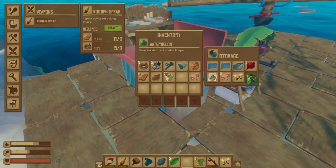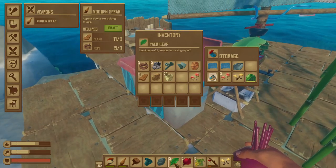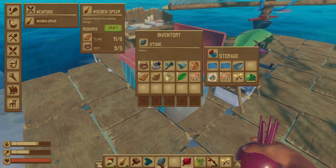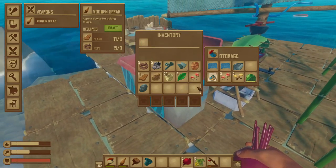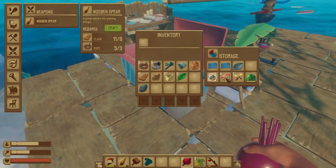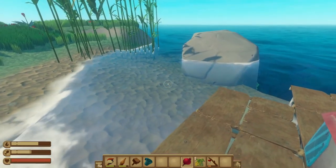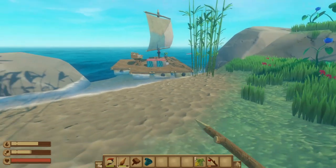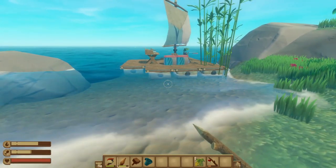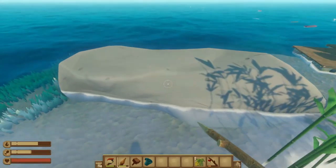All right, I have watermelon seeds. I'll take the beets. Put this up here, put you up here. Put you in here, put my seeds in here. All right, we need the beets. That should satisfy me for a bit. Oh my god, the boat is freaking out.